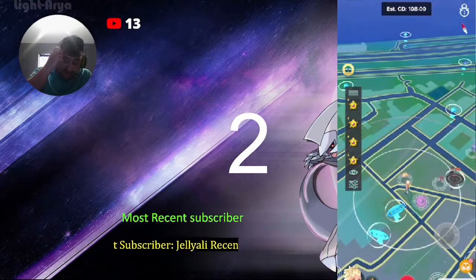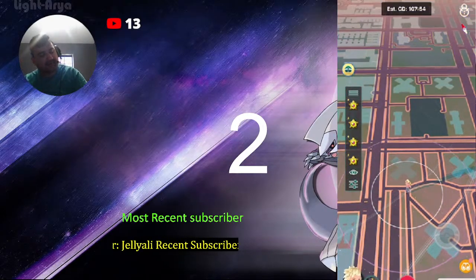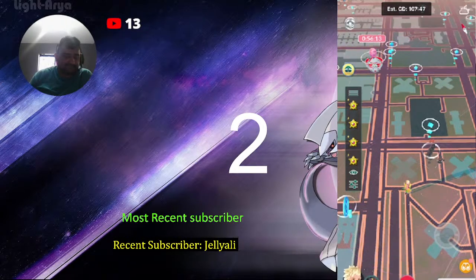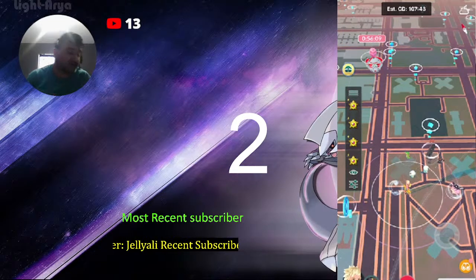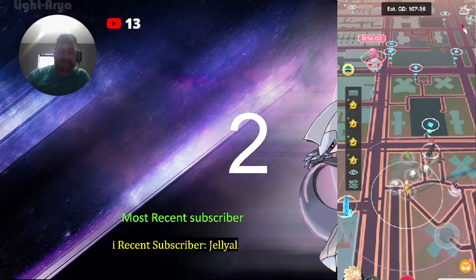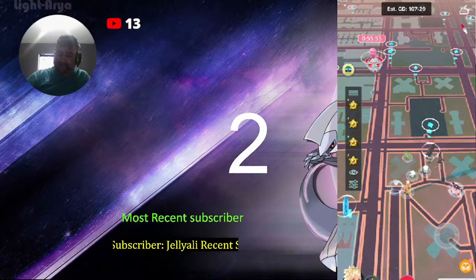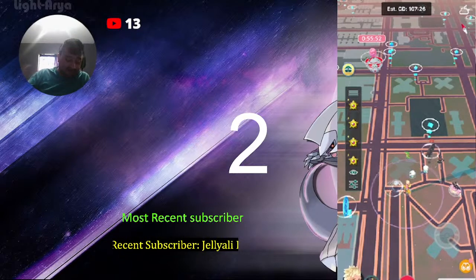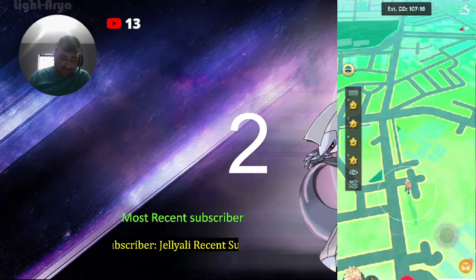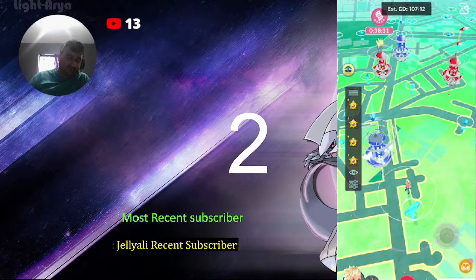I think the next best thing other than the scanner would be an actual feed that shows you where your shinies are, and then you can reduce the feed to hundos and shundos. It looks all around the world at spawns for you and points you to your shundo or the shinies you're looking for.